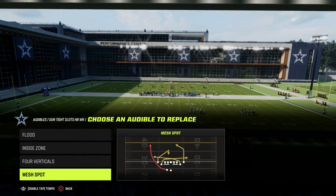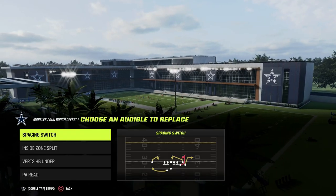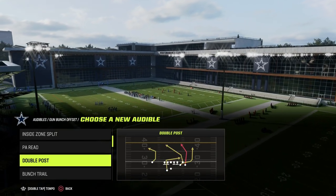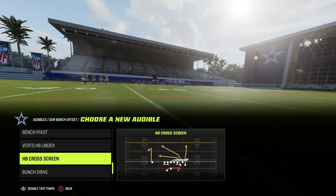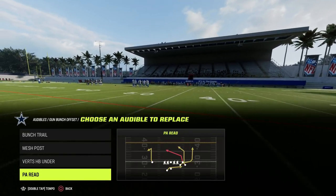If you're running Cincinnati, you can certainly run Cincinnati and have post-wheel drag — another really good play — and then you're going to come out in bunch. From bunch, typically what I like to do is set a couple of different key audibles, one of which is the bunch trail. Another one is this mesh post, a really good play to have, and then I like to come out in the play Flood.